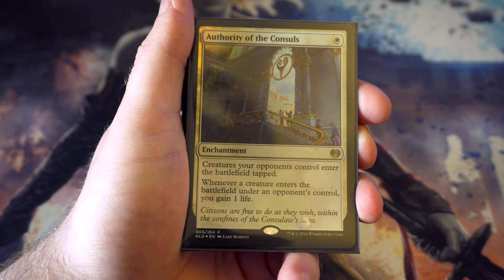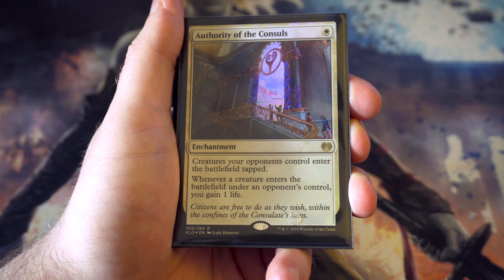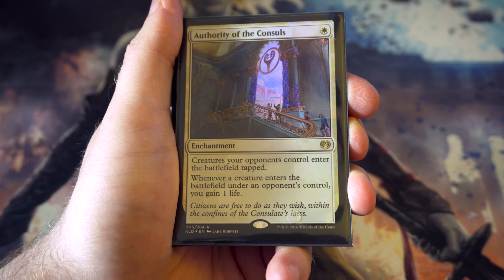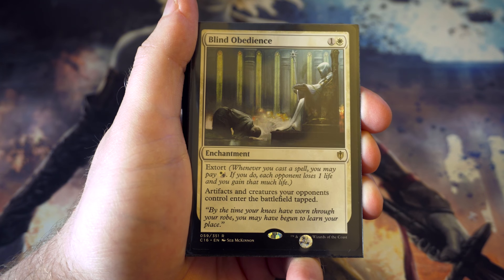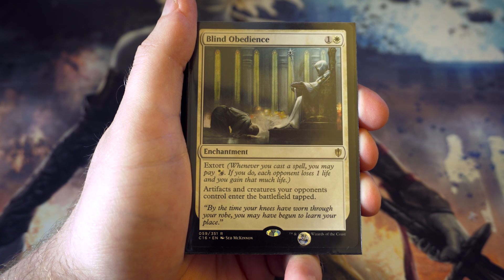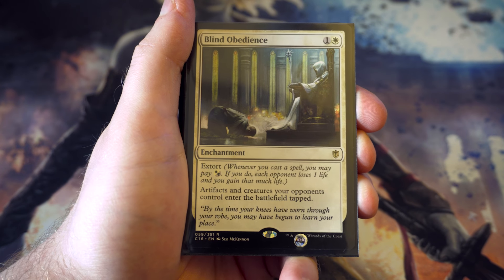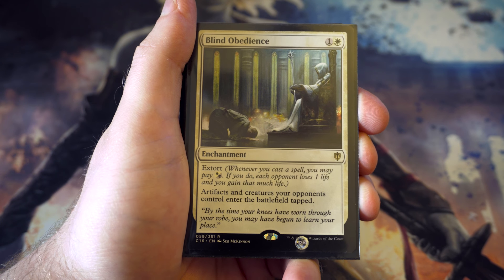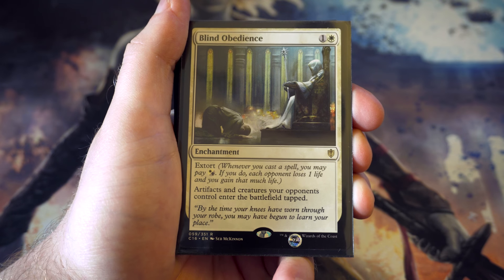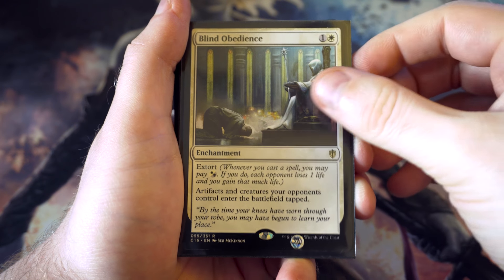Authority of the Consuls from Kaladesh - for one, creatures your opponent controls enter the battlefield tapped. Really useful and it will end up annoying them a lot so they'll have to deal with it. Whenever a creature enters the battlefield under your control you also gain life. Blind Obedience is a Commander 2016 reprint - for one and a white, artifacts and creatures enter the battlefield tapped, so slightly more expensive than Authority of the Consuls but more useful since there are a fair few artifacts in my cube. Plus the extort ability for white or black is very useful for a control deck.